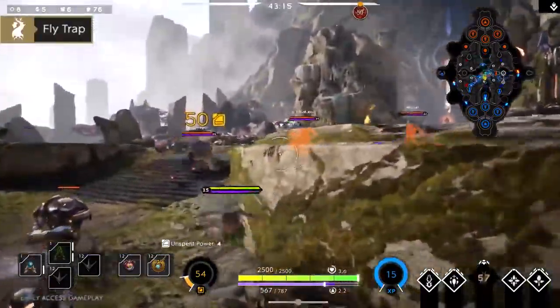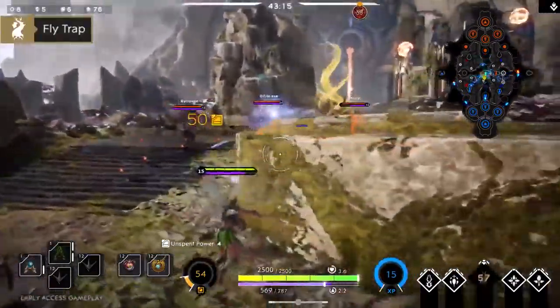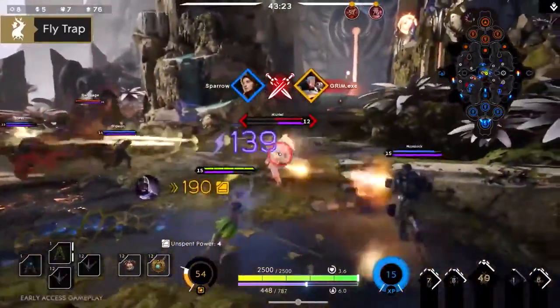And finally, your ultimate is Fly Trap. The Fae grows a massive plant that lashes out and drags enemies back to the plant. This is great for displacing enemies and setting up plays for your team.